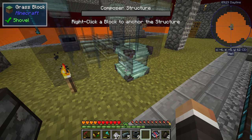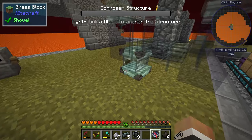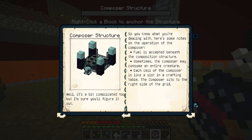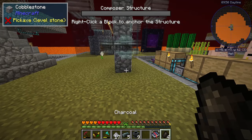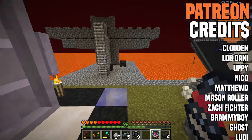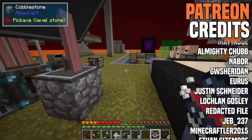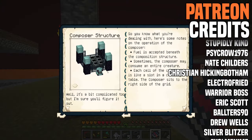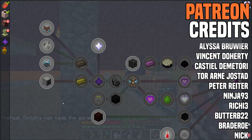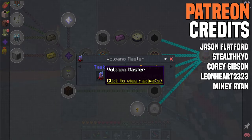I'm putting building the multi-block off to the next stream because the composer doesn't just craft on its own — you have to have mobs underneath the structure. The composer derives its energy from the mobs underneath it, kills them over time, and as a byproduct does the auto-crafting you want. Next stream we'll set up spawners, make the composer nice and fast, build the multi-block, craft the midnight jewel and niobium, and then start looking into chapter five — chemistry and becoming the volcano master.